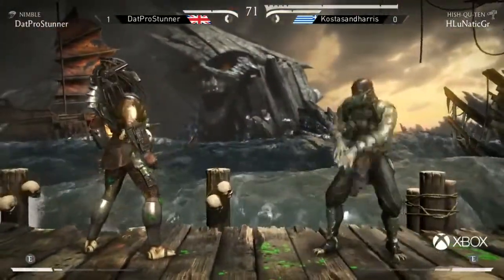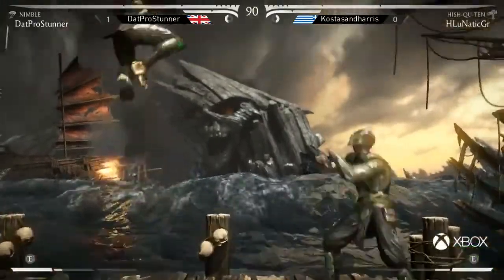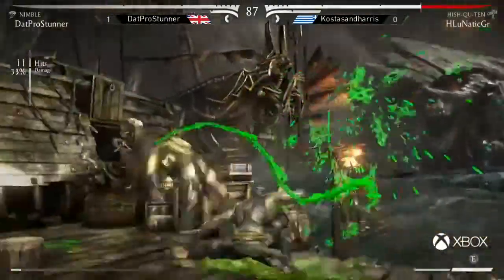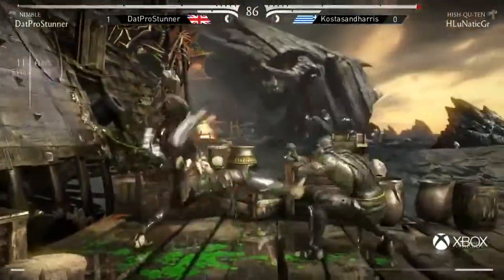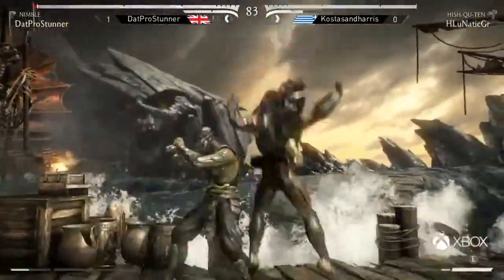Costas lives to fight another day — he's got another round on the table. It's a question of really who's going to enforce whose game. Costas really gets going when the lasers get on there. There's the trip guard with a forward two — massive damage. 33% is not bad, but again the corner carry, no armor on that as well. Good meaty from Pro Stunner to just get rid of that bar and trade it out.